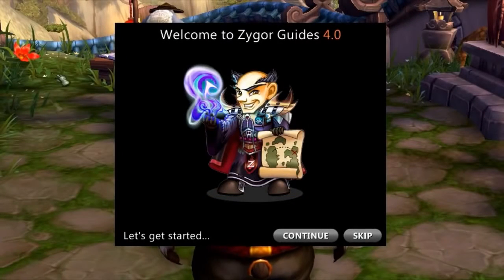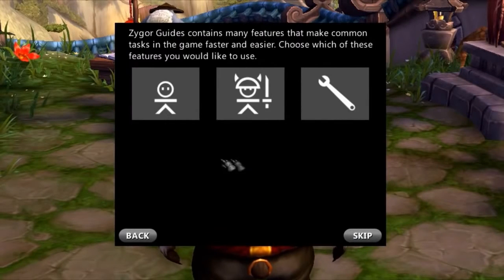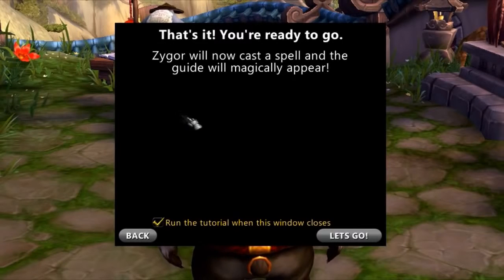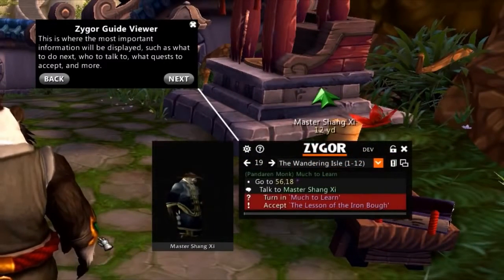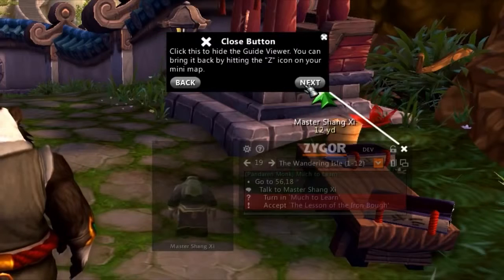When you load up Zygore Guides 4.0 for the first time, the first thing you'll see is the all-new configuration wizard. This will let you quickly set up the guide how you like it, choosing things like where you'd like the guide positioned on your screen and what sort of features you'd like turned on by default. You can choose to skip the configuration entirely or use Zygore's recommended settings for the most optimum guide experience. Once you've completed the setup, the guide will magically appear on screen, at which point you can choose to run through a short tutorial to help you understand how to use the Zygore Guides user interface — extremely useful for new users.